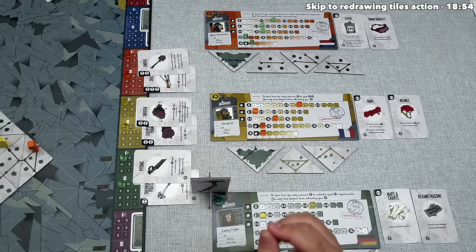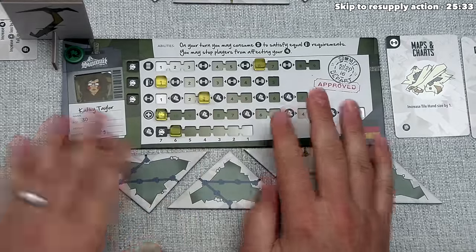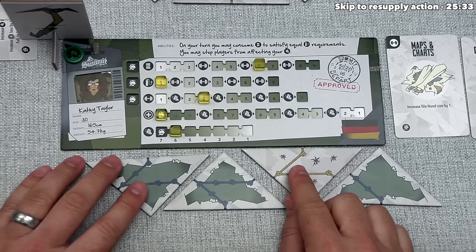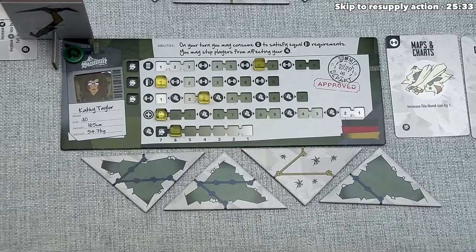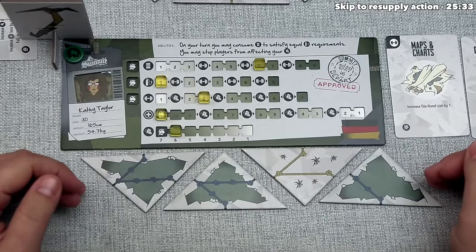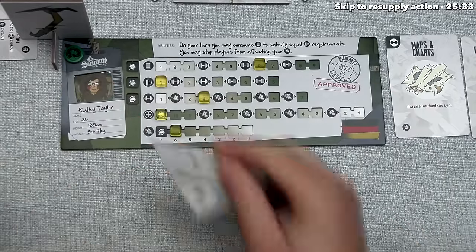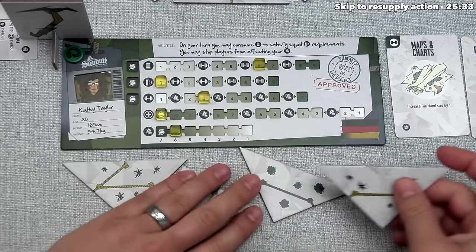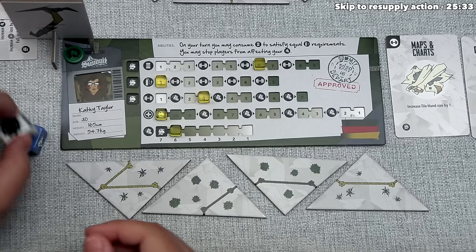Green can move six times this turn, but instead decides to skip movement and redraw their hand of tiles. One tile is a thin air tile consuming oxygen, and the other three are ice tiles — they want a better variety. By skipping movement, they discard their entire hand and draw a new one. They get a couple of thin air tiles and a couple of neutrals. They roll the dice: no event, and it's sunny.